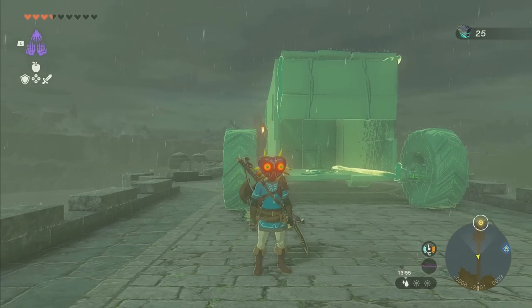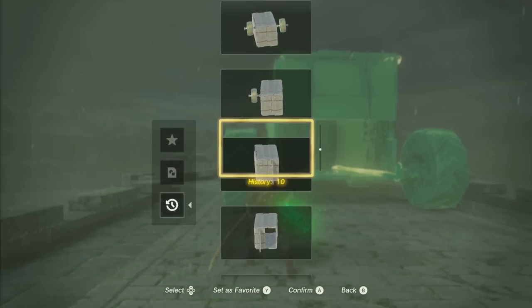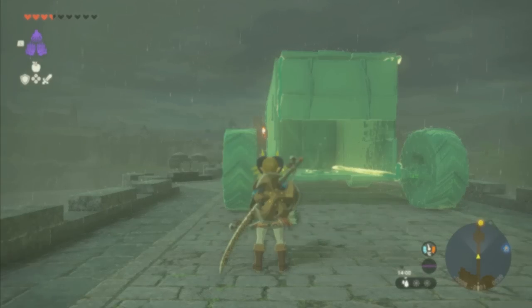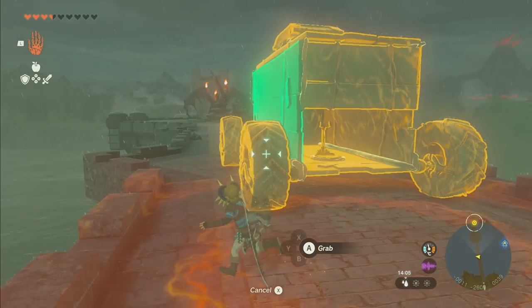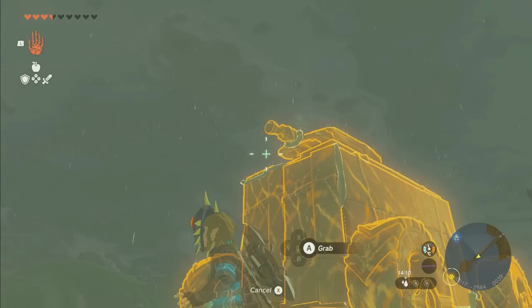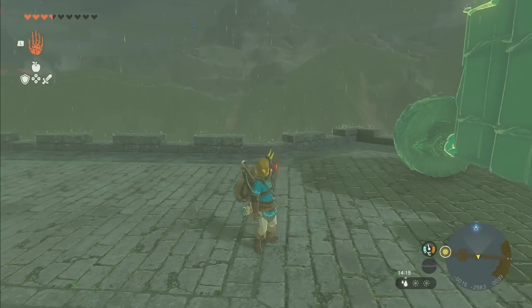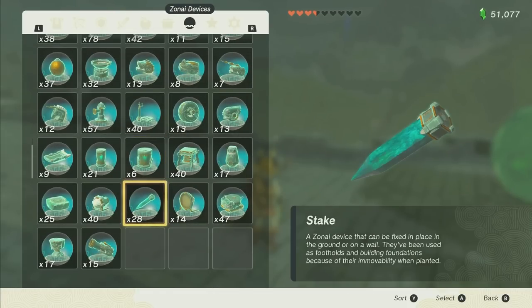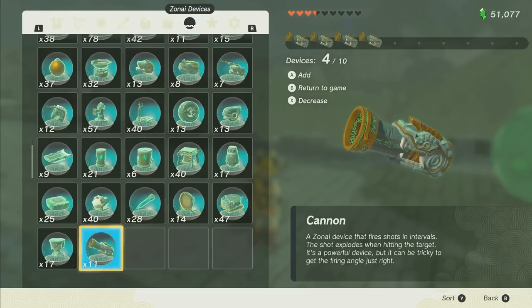It would have been better to use that little square box we found earlier — it was one single part, so we could have made the same thing and saved three parts, which would have let us put more cannons on. But oh well. So let's count: we've got 1, 2, 3, 4, 5, 6, 7, 8 — plus these wheels, 12 total, then 13, 14, 15. So we can only put on 5 or 6 more cannons. I'm going to put 5 to be safe, because it will start despawning things if we get too many. If we'd used the other part, we could have put a total of like 11 cannons.